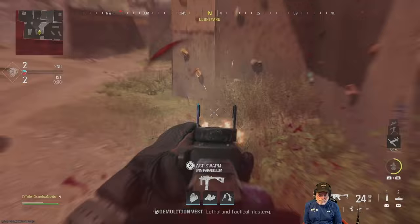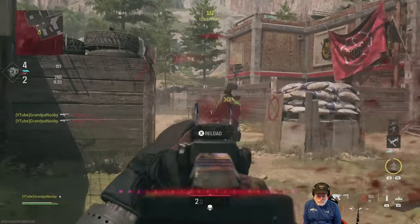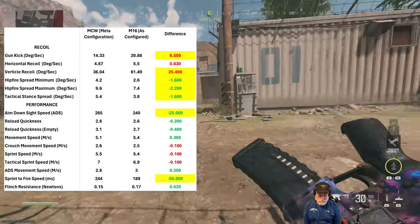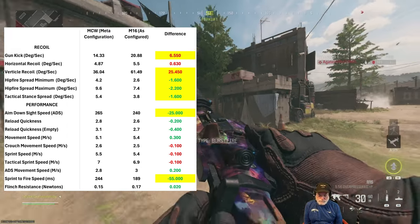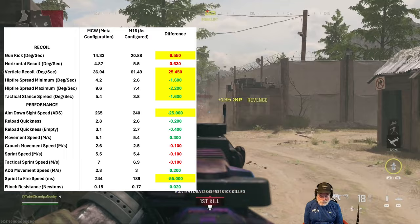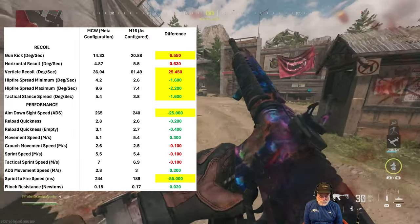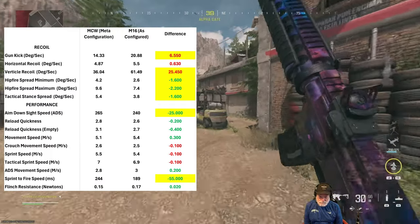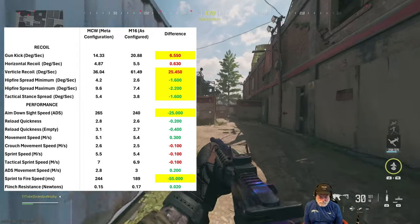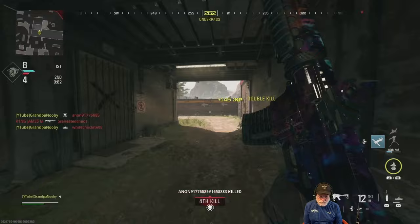If you get all three rounds into the enemy — not even headshots — it's a 208 millisecond TTK with a fourth round incoming. The gun kick is significant but it tends to recenter itself after a shot. Hip fire is much better with the attack stance on the M16. Looking at ADS speed and sprint-to-fire versus the MCW meta configuration, the M16 wins hands down.